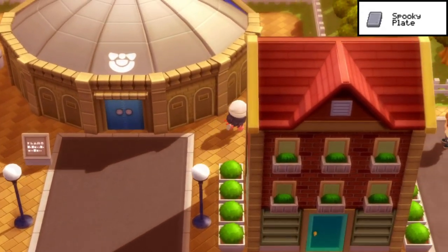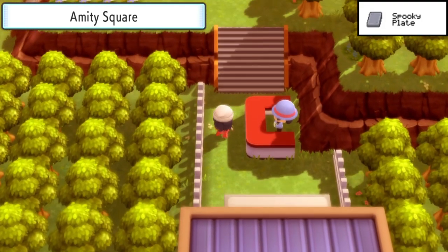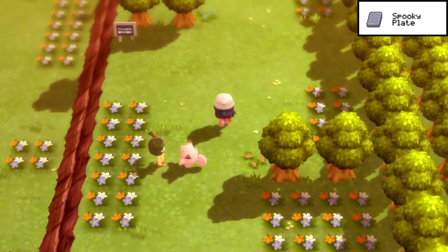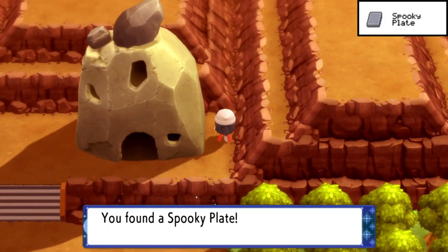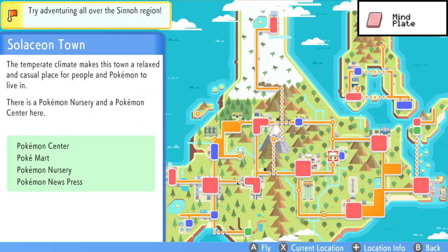The Spooky Plate doesn't fit great either. Fly over to Hearthome City and make your way to Amity Square from the right entrance on the east side. You'll need a cute Pokémon to pass through — that could be any of the starters, Pikachu, Buizel, Drifloon, and a few others. You can get the Spooky Plate from the far right of the square.